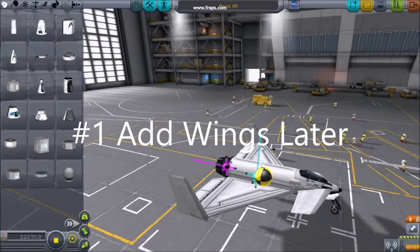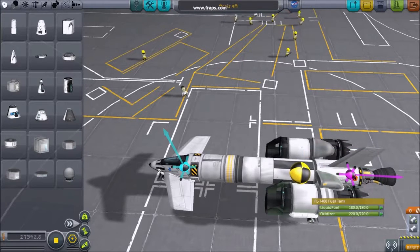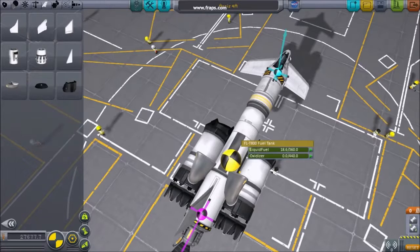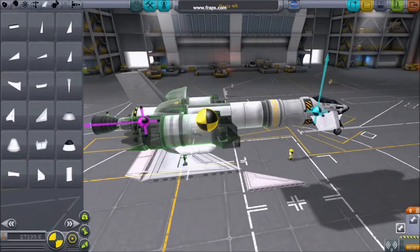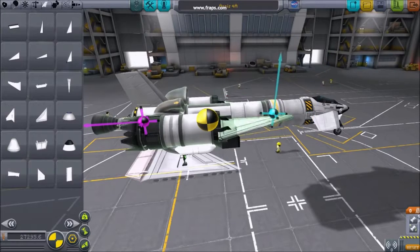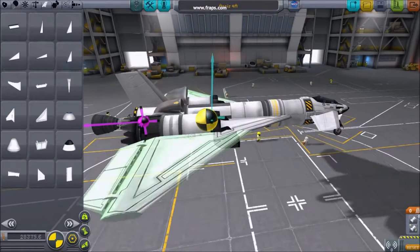Number 1: Add wings later. Typically, the best place to start is with fuel tanks. Position your tanks, and then empty them of all fuel. Observe the center of mass as you fill and empty the fuel tanks. Ensuring the center of mass isn't dramatically moving while you burn fuel will help maintain a stable center of lift.